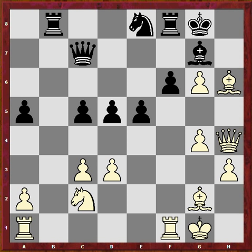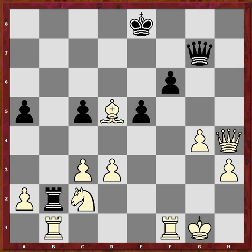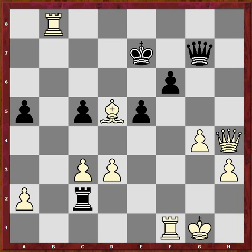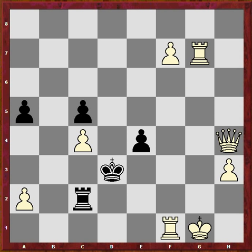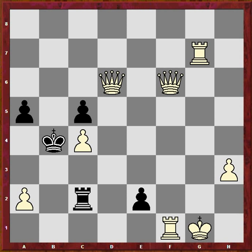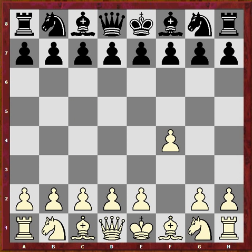He blundered here — of course this is a lost position anyway. Rook b2, Bishop takes, g7 — that has to be taken by the queen or else mate on h7 — check, check, check. This is of course just the entertainment part. And now I'm basically mating.